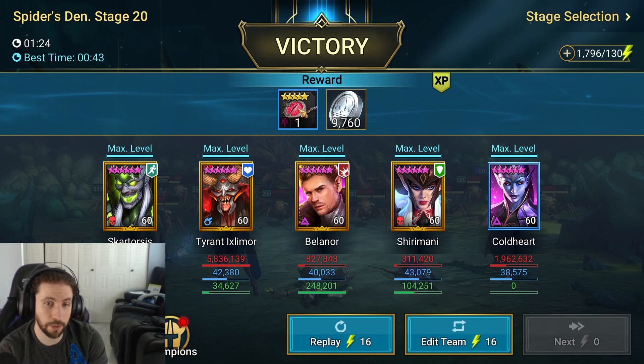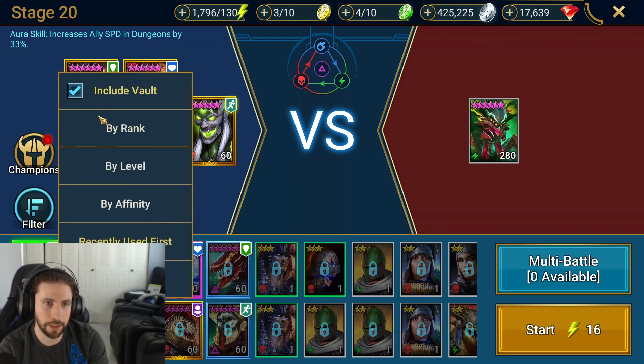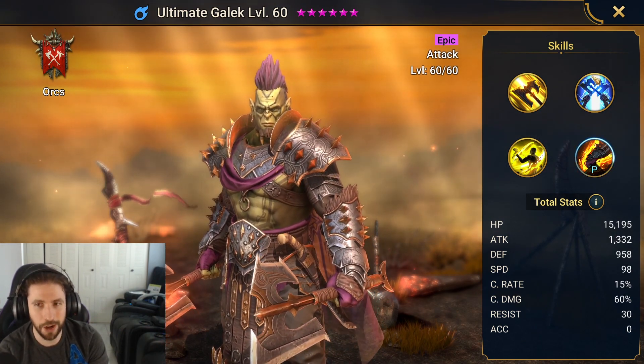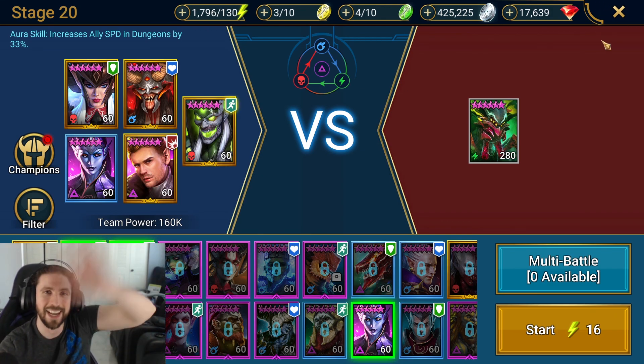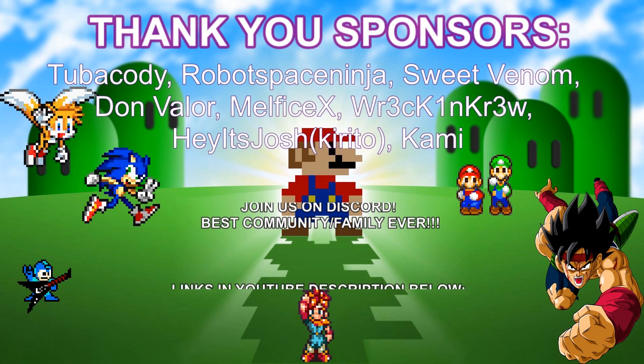That's basically the Tyrant — he is absolutely amazing. This character is basically making Spider runs guaranteed. Before Tyrant I was using Ultimate Gaelic because it's the same concept with HP burn. I hope you guys got some enjoyment and information out of this. Sorry for moving the camera a few times — I might need to disable the camera during those sections. Let me know who you want to see next as a champion!